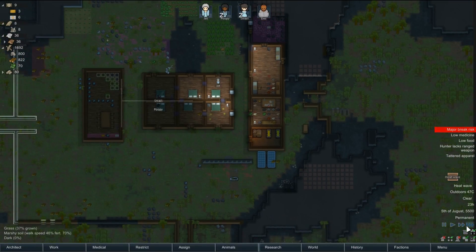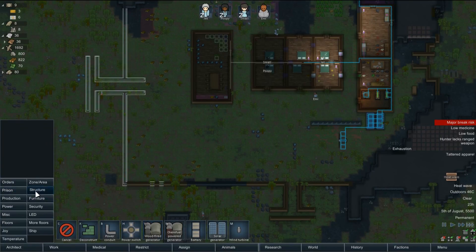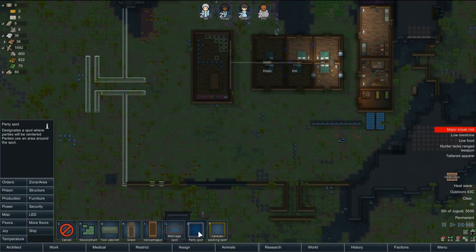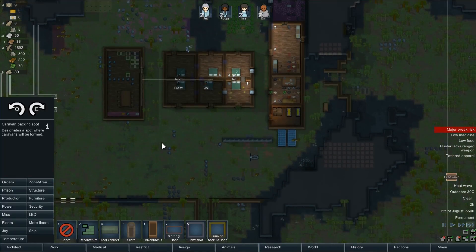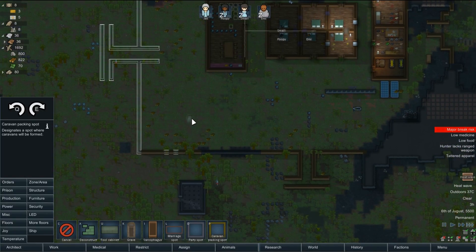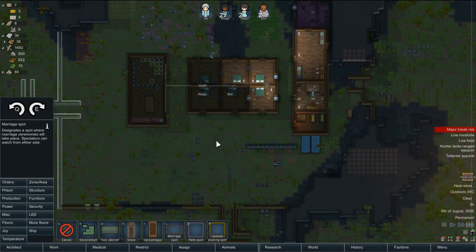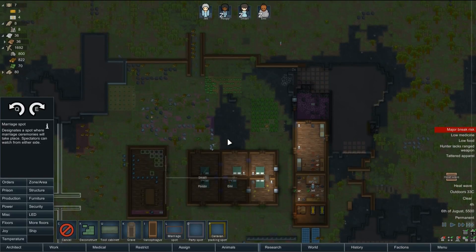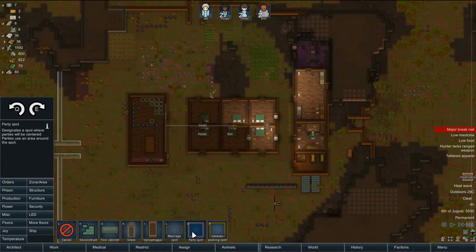Well we're just about surviving. We could do with some traders — or we got a trading spot. Miscellaneous — caravan parking spot, we'll put them over here. Marriage spot — we'll put there for now. And party spot — we'll have a party indoors.